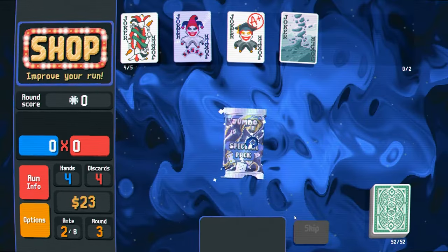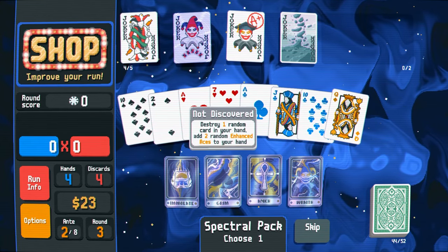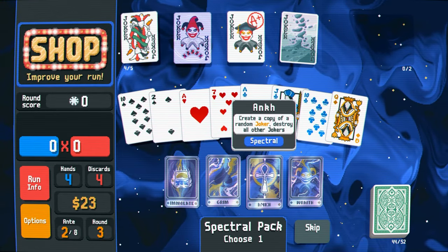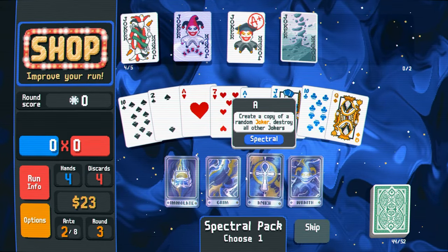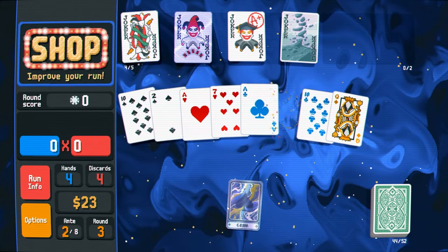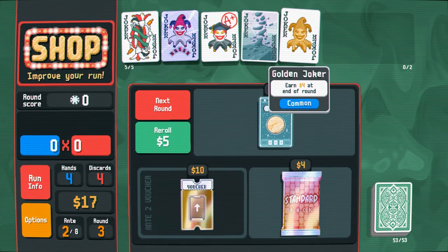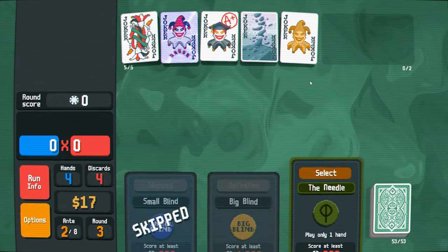Spectral pack. Destroy five random cards in hand getting $20? No. Destroy one random card in your hand and add two random enhanced aces to your hand. Wait, this might be good because the ace card creates a copy of a random joker but destroys all other jokers. A rare joker sets money to zero — no thank you. I hope it doesn't destroy an ace considering there's two on the screen. Yes! Okay, that's good. I'm going to buy this as well because I want to make some money — earn $4 at the end of every round. It's just a flat four. Let's go.